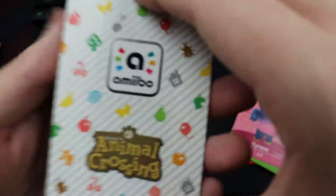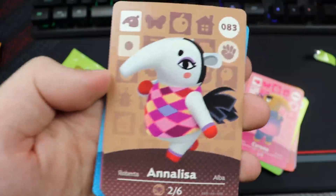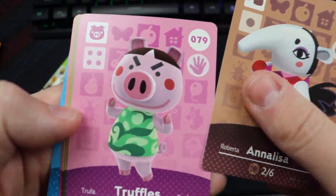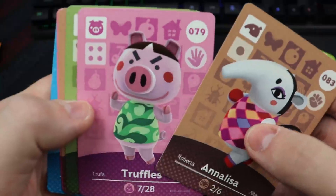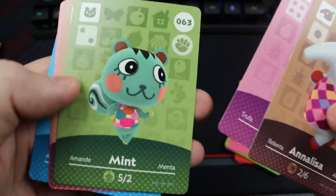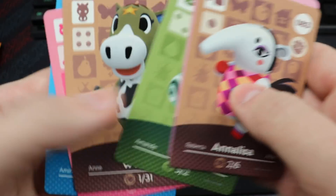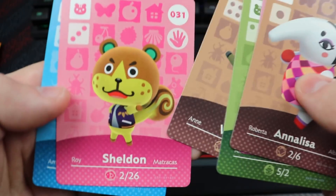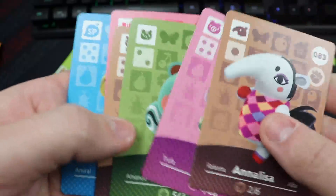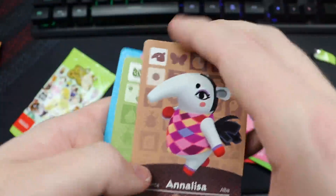Only got one pack after this. Annalisa — not a big fan. There seems to be a bit of garbage in this pack. We got Mint — love Mint, that's a good turnaround. Winnie's cute, we have Sheldon and Cap'n — just kind of throw that one away.